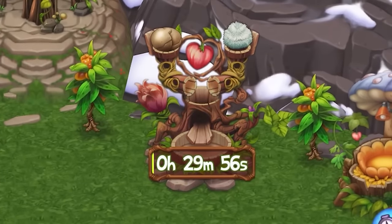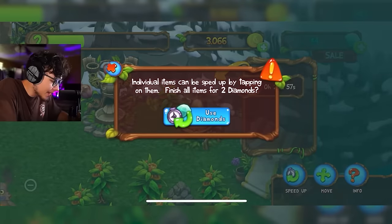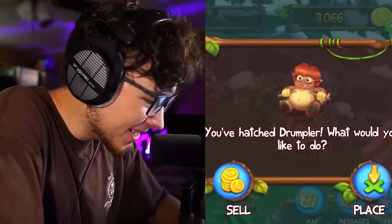We have a little timer — let's speed that up. We got Drumpler! Look at him, he looks so funny. I have to upgrade my castle again.